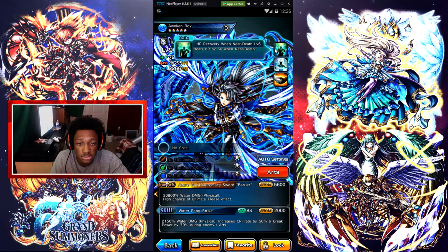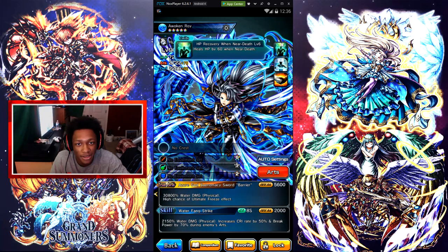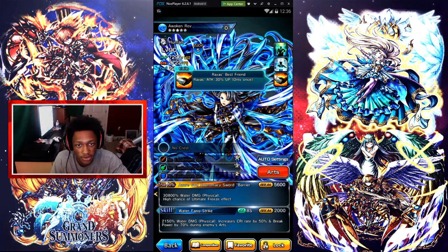Let's get into his abilities. Heals HP by 60% when near death — all allies' damage from enemies 50% down, only once. Knighthood of the Empire — I like that, a free recovery when near death. Reyes' Best Friend — Reyes' attack 30% up, only once.